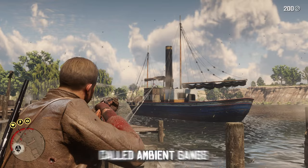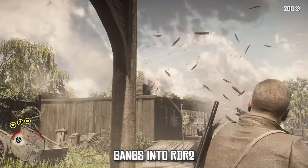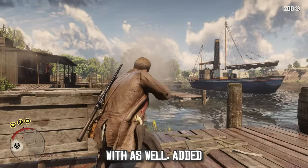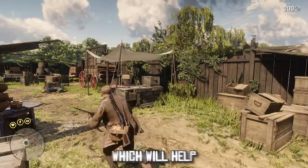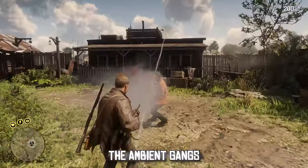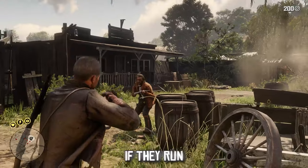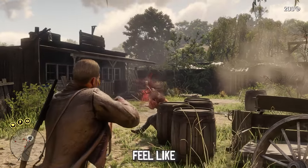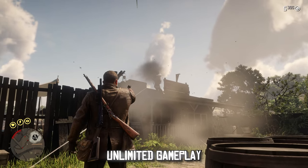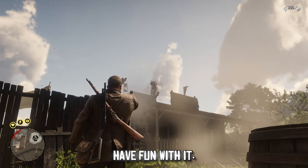Paired with this, we have a mod called Ambient Gangs, which adds even more gangs into RDR2 for you to shoot. There are a few gangs you'll recognize added directly from RDR1, which gives you even more variation playing as a lawman. The Ambient Gangs will even fight each other if they run into each other, so it doesn't feel like they're just gunning for you. These two mods basically give you unlimited gameplay and shootouts.